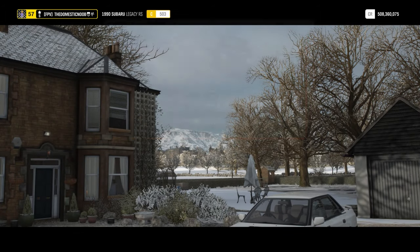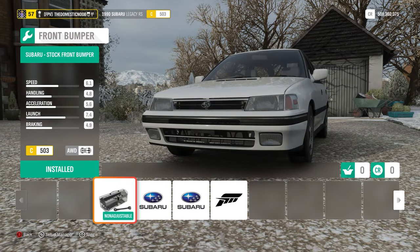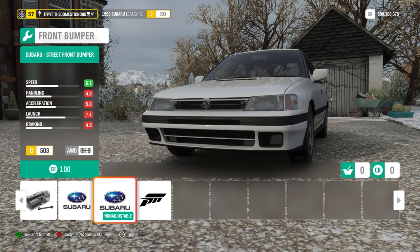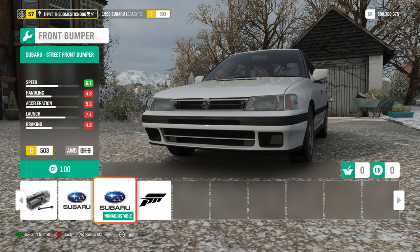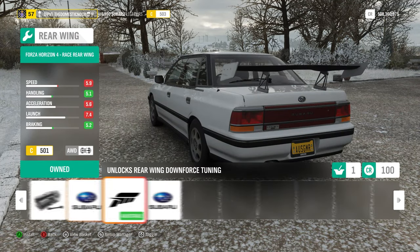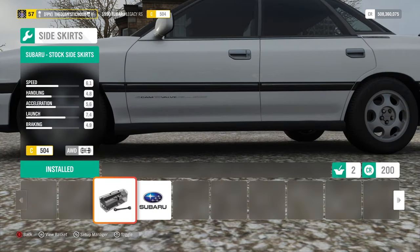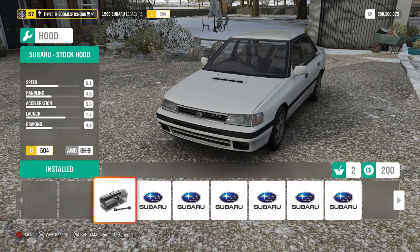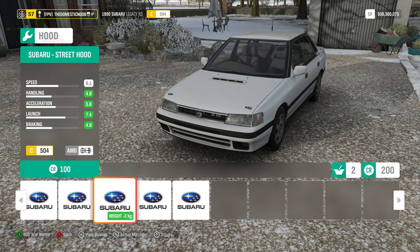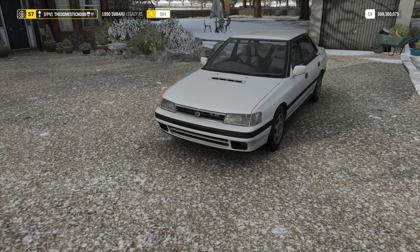When I was talking about getting more stock, there are actual body mods I can do that make it look even more plain. For the front bumper, we have some fog lights at the bottom but we can actually change it so there are none whatsoever — and no chrome, which I think makes it look a bit more plain. For the wings, we can actually completely remove them, which looks like the standard Legacy. We can't do much with the side skirts because it adds mud flaps, making it look like a rally car. And with the hoods, we get spotlights and other things like a vent on top and an aerial. So for visual mods, that's what I'm doing.